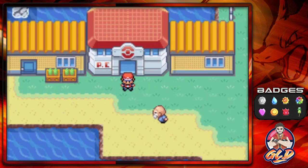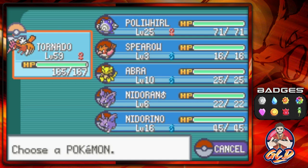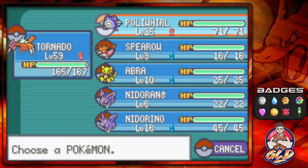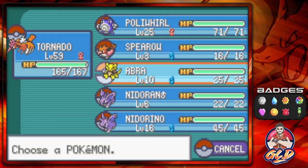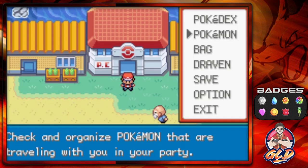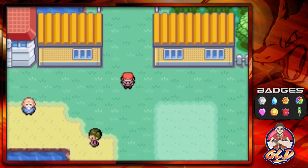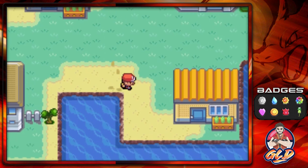Alright, here we are back in Vermilion City — it is time for the trades. There are five trades alone within this general vicinity. We've got a Poliwhirl, Spearow, Abra, Nidoran male, and Nidorino — though two of those are the most useless trades I could ever mention. The first trade is going to be Spearow for the obvious Farfetch'd.